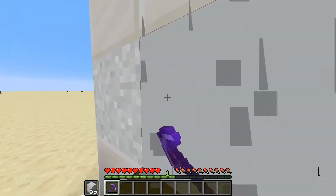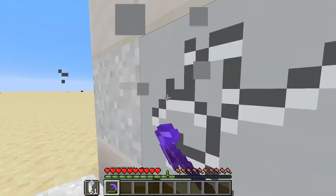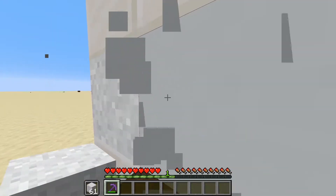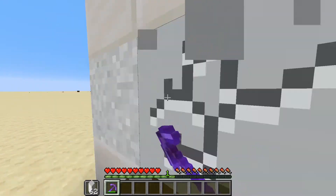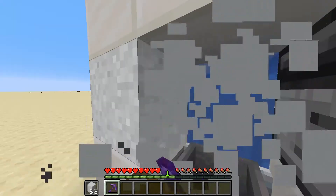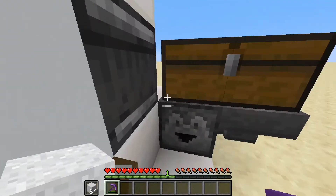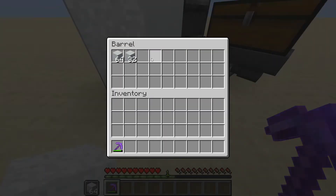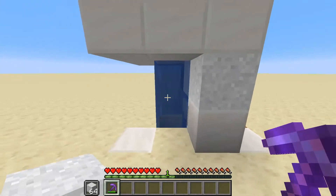So you just stand right here, go ahead and hold down right and left click, aim at this concrete powder right here, and you can see that all we're doing is just breaking and placing concrete. We're constantly getting more concrete into our inventory from a dropper on this side right here. This works pretty well — all the drops get picked up into this barrel right here, and it's very simple.